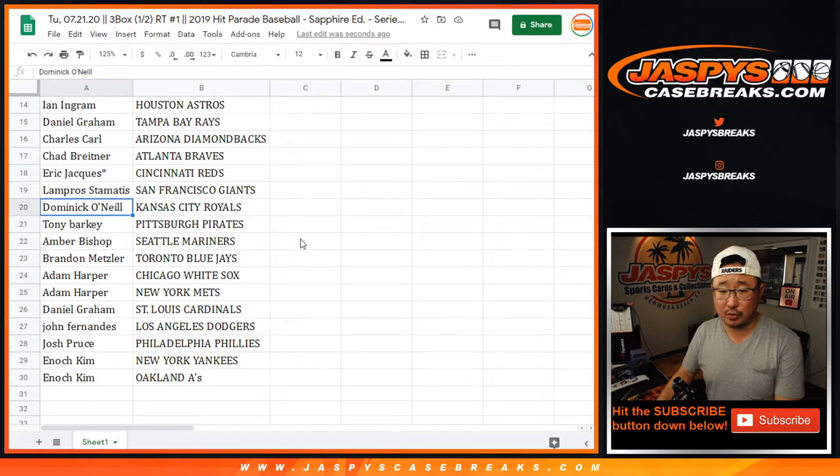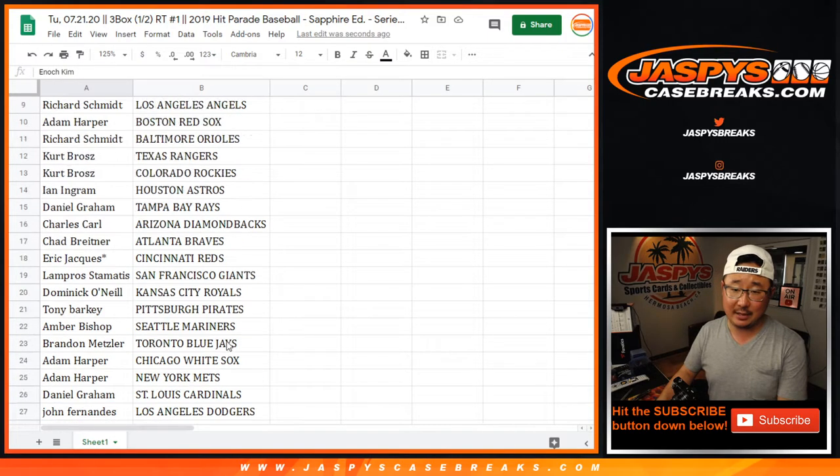Eric, last spot Mojo, Reds. Lampros with the Giants, Dominic with the Royals, Tony with the Pirates, Amber you have the Mariners, Brandon with the Blue Jays, Adam with the White Sox and Mets, Daniel with the Cardinals, John with my Dodgers, Josh with the Phillies, Enoch with the Yankees and the A's.